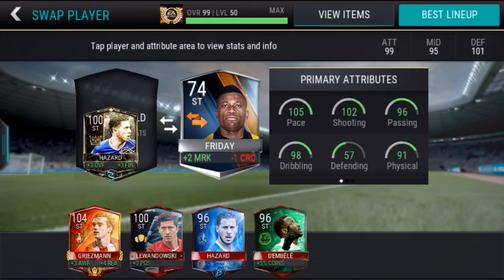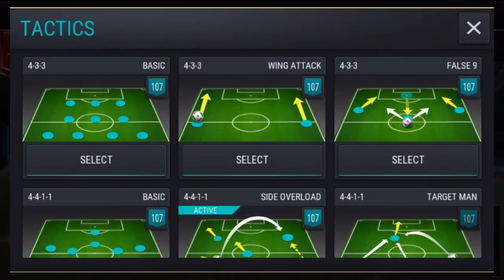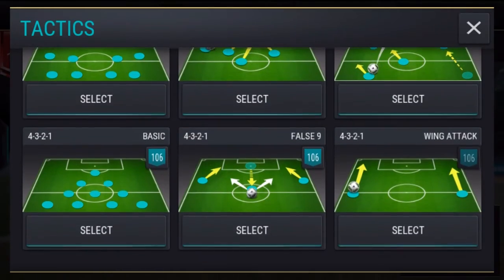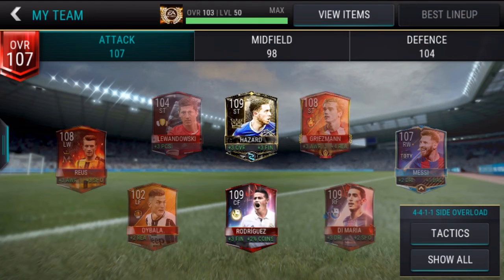Let's just check it. We're sitting at 107 on two formations, 106 on others — and the 4-3-2-1 is also on 106. We didn't do too bad on this. We claimed our 100-rated Hazard which gives plus three overall, and it's pretty mad.